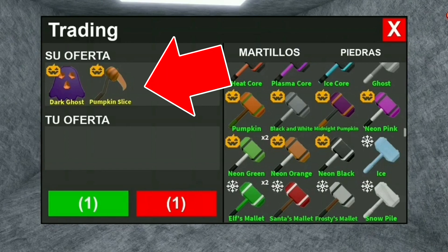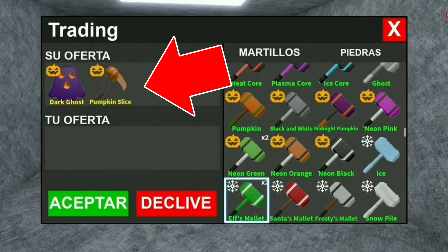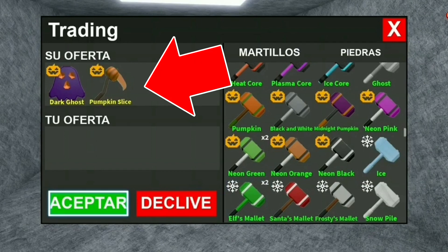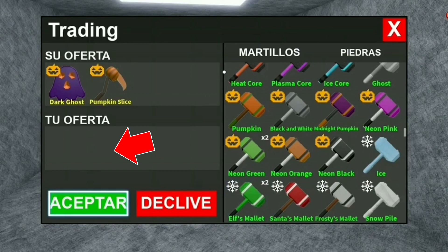The pumpkin slice and the dark ghost are not actually in the trade — they are there visually, but it's basically just a picture. So what it comes down to is that if the victim puts items inside of the trade and accepts, he is not getting the pumpkin slice and the dark ghost. But all the items the victim puts in will go to the scammer.